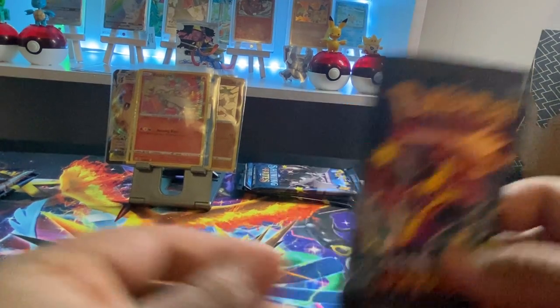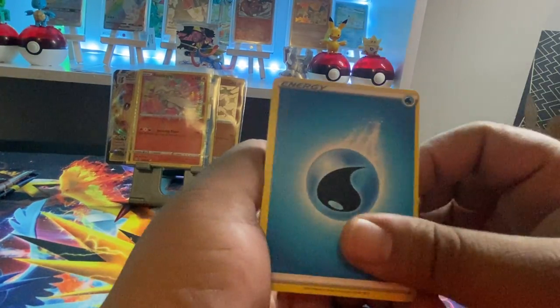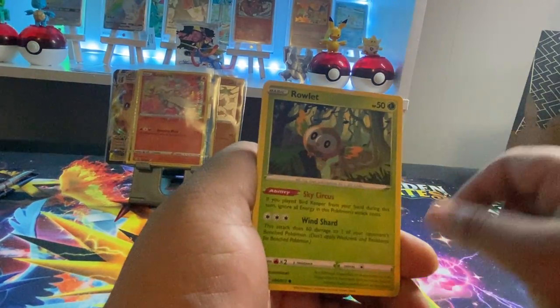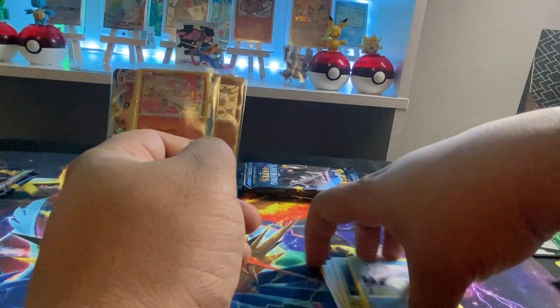Going back to Toxtricity. Slide to the left — they don't want to slide out. Two, four. Water Energy, Cramorant, Blackie, Rusted Sword, Goosefoot, Rowlet, Cuffhead, Spinarak, Snom, Trapinch, Zarude. A whole lot of nothing out of that one, guys.